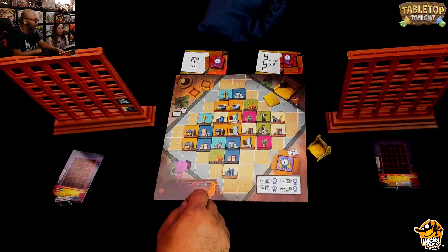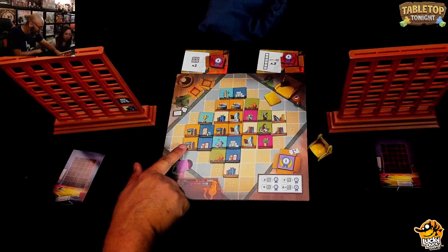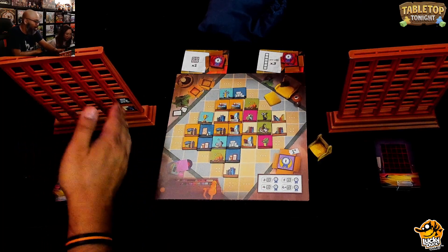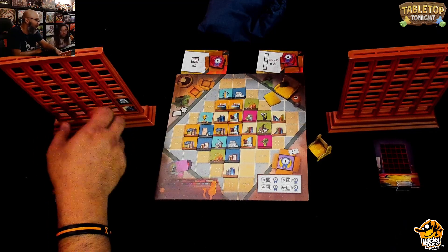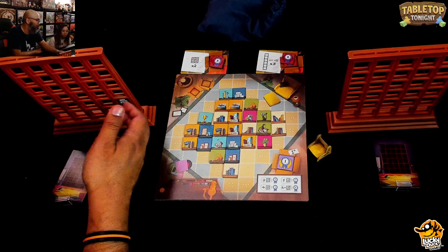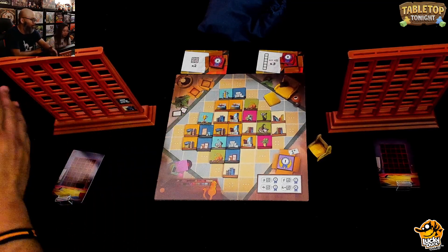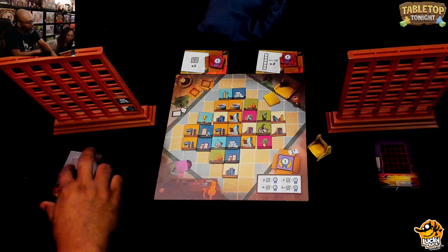The second common goal is a column of six that has a max of three different types. The different types of things, Julie, are cats, picture frames, books, board games, trophies, and plants. So if you have a column of six that only has three of those different types — maybe two cats, two books, and two board games — that'll be one column. You want three columns like that, and they can each be different, but max three different types each.